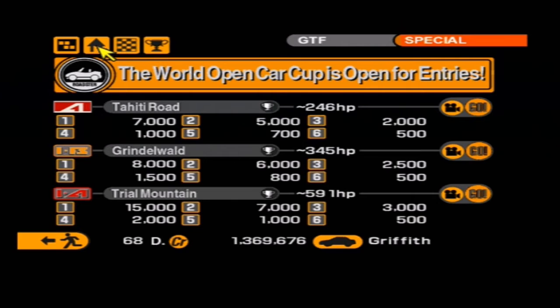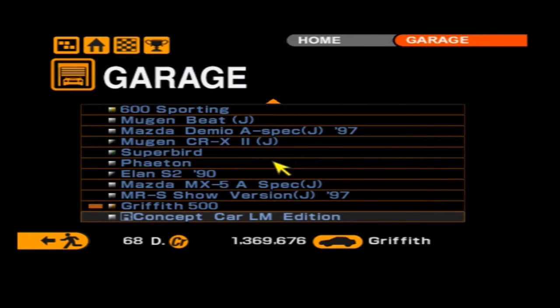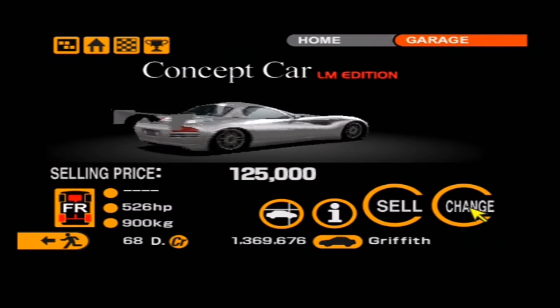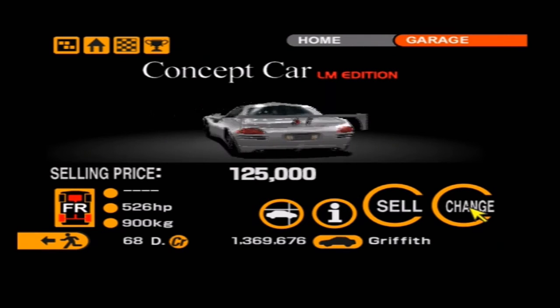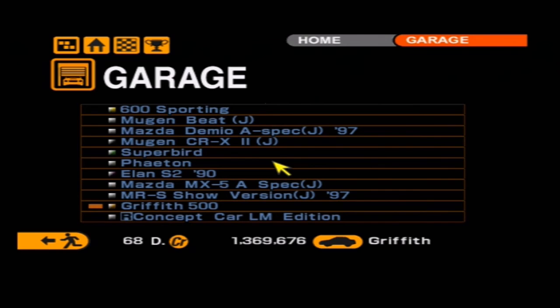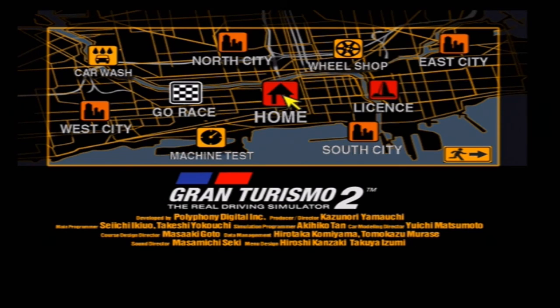Let's go and see what our new car is. It's a concept car LM edition — it looks kind of cool, it's got a silly wing on it. I would have rather used that in that last race — I'm sure it handles better than my Griffith does. But anyway, that is the World Open Car Cup done, finally. In the next episode we will move on to something else, so hopefully you'll join me for that. My name's been TheRealEmil — thank you all very much for watching, and until next time, farewell.